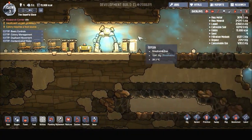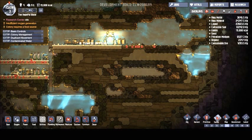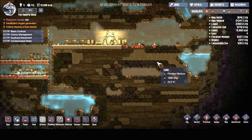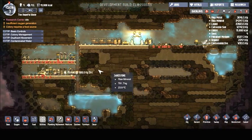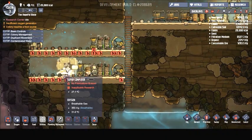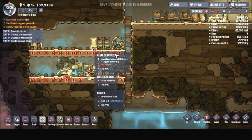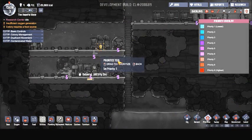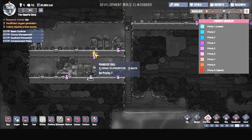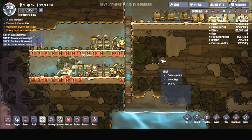Let's get a sweep going up here too of all these materials. This still has no power — let's prioritize that a little bit higher to get some power going, that way we can get some oxygen going.